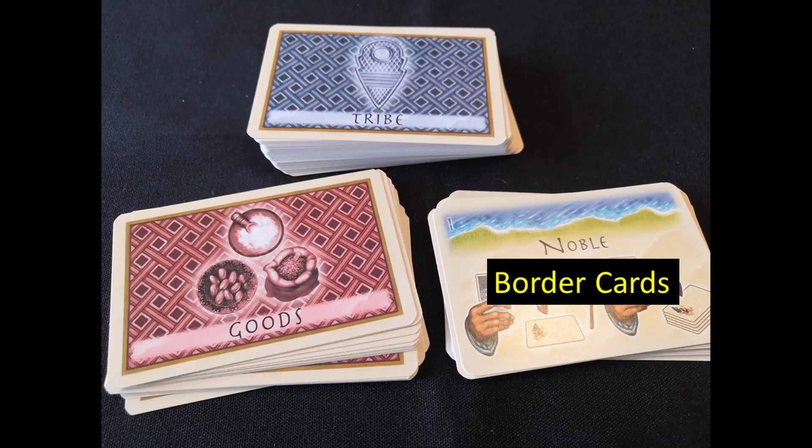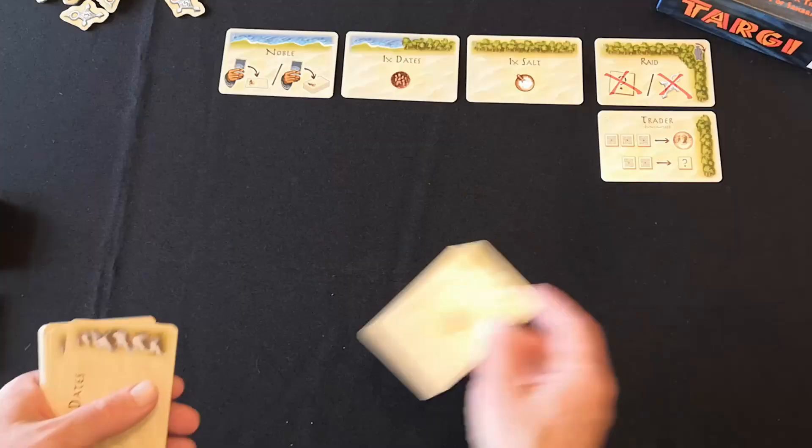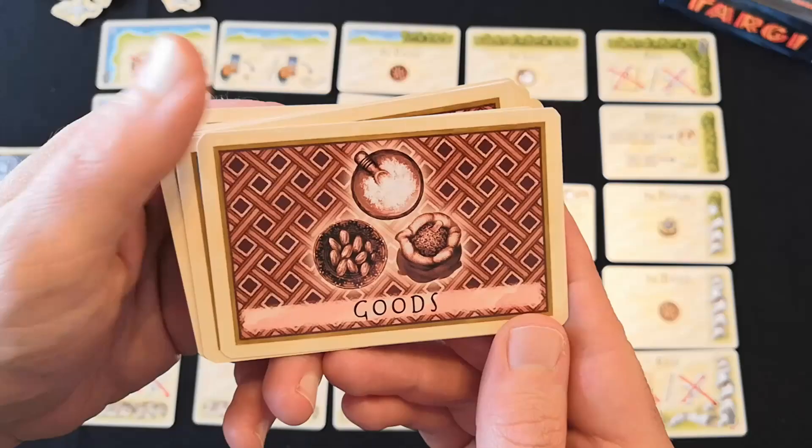Targi is a board game made out of cards. There are three types. The border cards are laid out the same way every game, and then the centre spaces are filled up with tribe cards and goods cards.